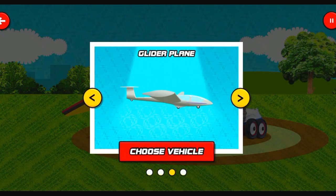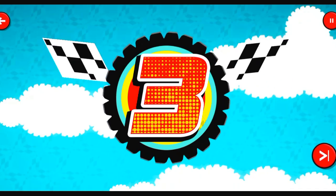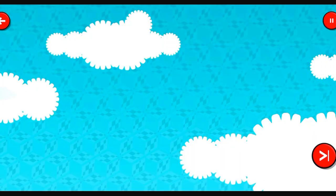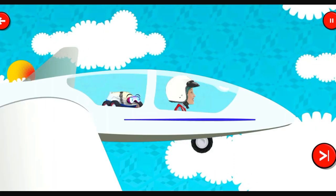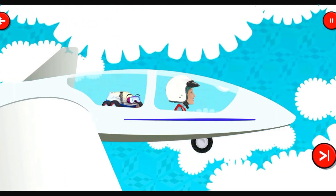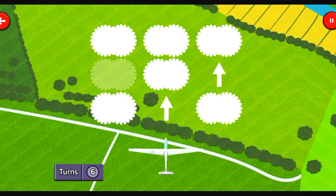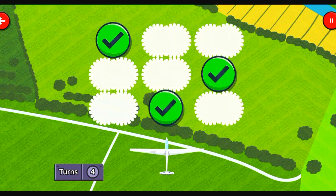Glider plane — choose vehicle. This vehicle has three wheels, a large tail and super long wings. It's a glider plane. We need to remember the directions that co-pilot Speedy gives us. Tap the correct clouds to find three matching arrows. Hmm, keep trying.